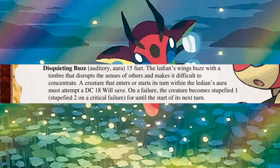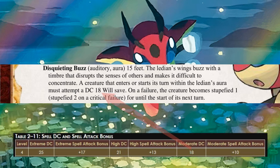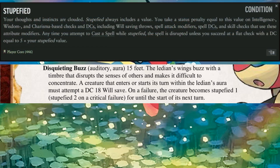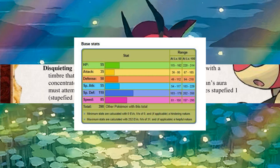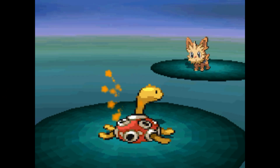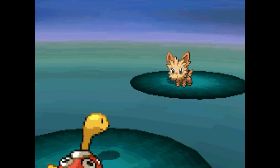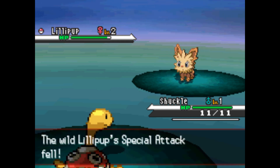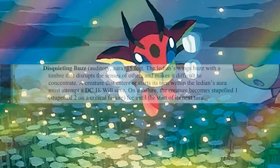I'm going to start with Disquieting Buzz, which is a short-ranged aura that features a moderate DC. A creature that fails this save becomes stupefied, thereby lowering its ability to cast spells and just simply use them at all sometimes. This is partially a reference to the Ladian's fantastic special defense, but more exactly resembles the Struggle Bug move, which lowers the special attack of enemies, making it more difficult for them to use those spell-like moves. The duration on this stupefied is short, but it is a constant effect, so casters will want to keep on the move to avoid it.